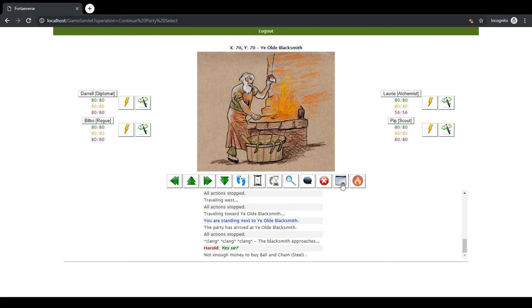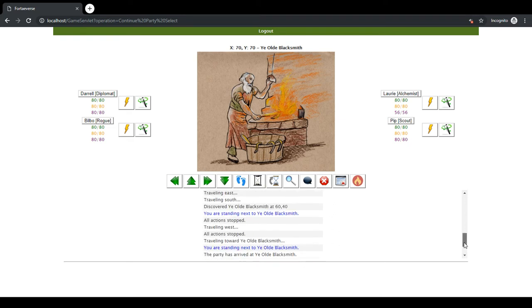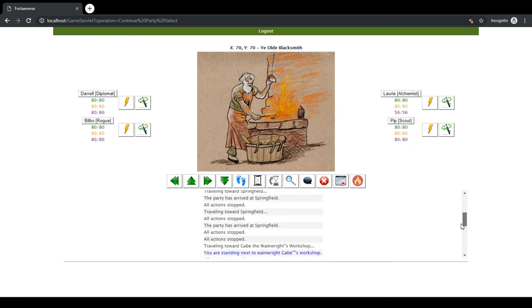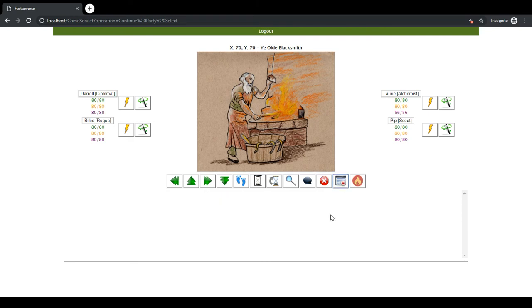I added a clear message button here so all of these messages can be cleared. Incidentally there's a scroll bar so you can go back in time and see what's happened. This is not a permanent clear — it's only a clear for the session. So as I perform things and tasks, it'll just start showing the latest.